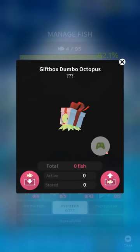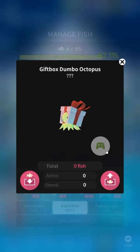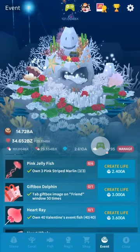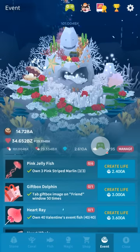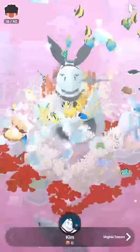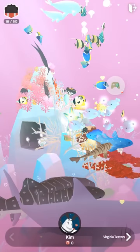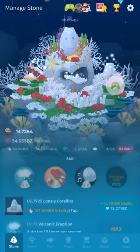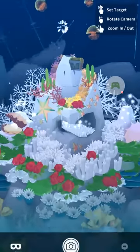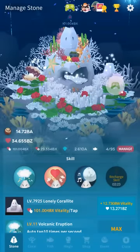There's the Giftbox Dumbo octopus, which is kind of the worst fish in here. It's extremely buggy — what you need to do is play for 2 hours and 14 minutes, which means having the game in the foreground. It kind of doesn't unlock for most people. What sometimes works is to go into the friends menu and go to somebody's tank. Some people reported going to the VR setting and the camera works. It just seems really buggy and inconsistent.